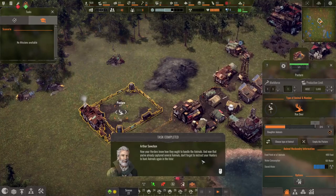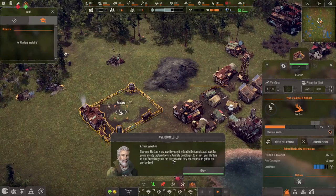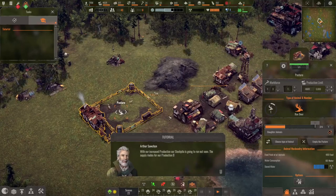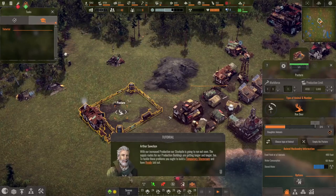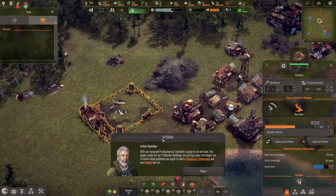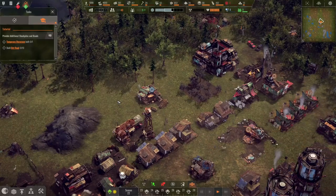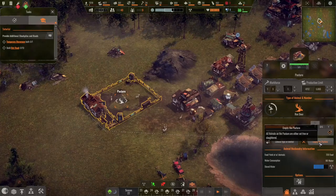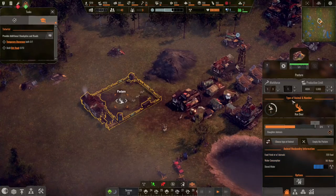Don't forget to instruct your hunters to hunt animals again in the future so they can continue to provide food. With our increased production, our stockpile is going to run out soon. The supply routes are getting longer too. To tackle these problems, we ought to build a temporary storeroom and have roads laid out. We can add water.